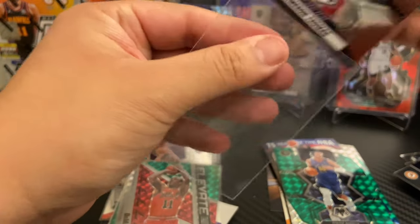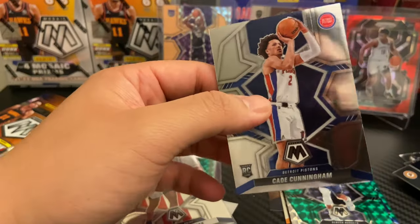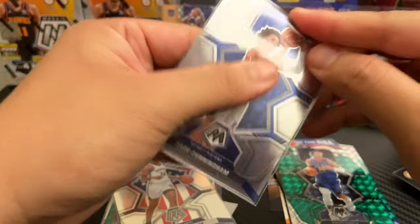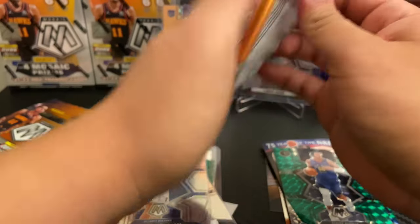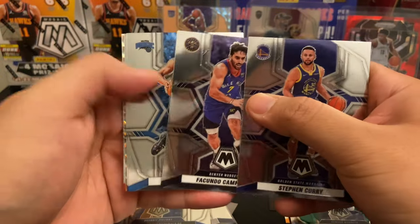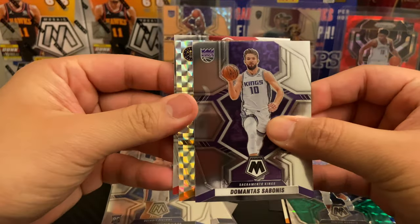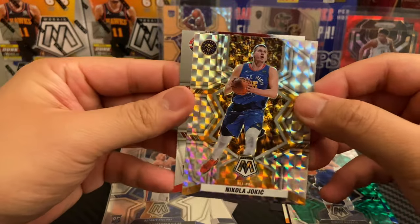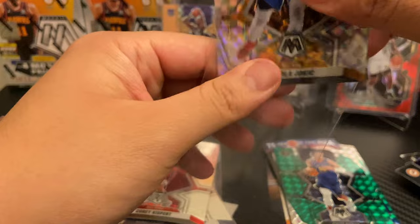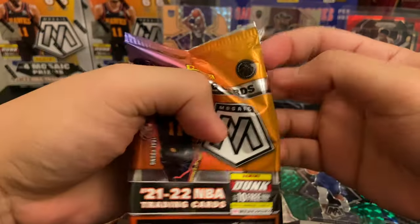Solid all around, very solid. Going to take that Cam Thomas — Mr. Back-to-Back 40 Points — and a Cade Cunningham base, we'll take it. Alright, pack number five: Curry, Facundo Campazzo, RJ Hampton, Domas, Nikola Jokic — very nice on the true Mosaic. And another Corey Kispert but this time on the NBA Debut. These are what the true Mosaics look like — these are beautiful. Last pack of the first blaster.